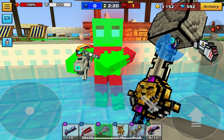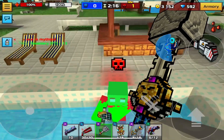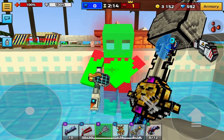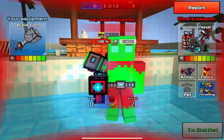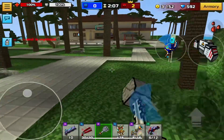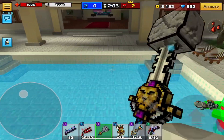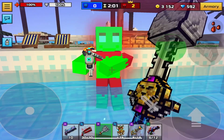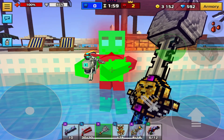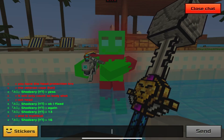I believe after the Hallways event is over, this event should come out with this weapon called the Anomaly Compass. I really hope this event is free because Pixel Gun has released some pay-to-win events as well as some free-to-play events — we really never know.